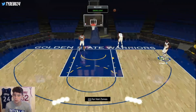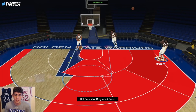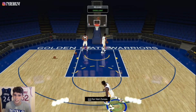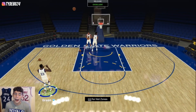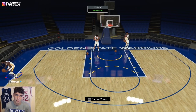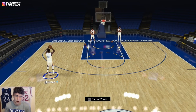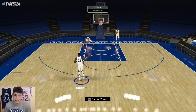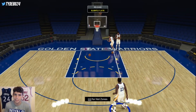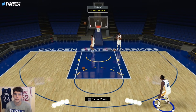He can shoot corner threes now. If you can put Corner Specialist on him it will help him greatly, but he doesn't need it. If I have one free badge spot, and if you can apply Range Extender, that's probably the badge I would apply for this Draymond Green card because his release is absolutely pure — straight butter from Draymond. Do I think he's worth locking in? Let's find out by hopping into a game.